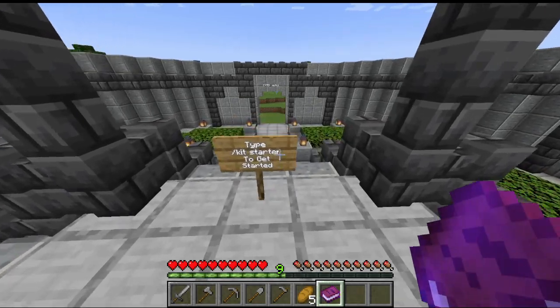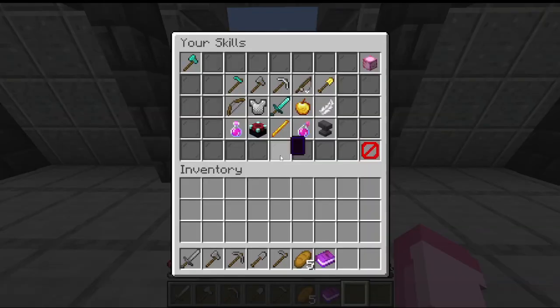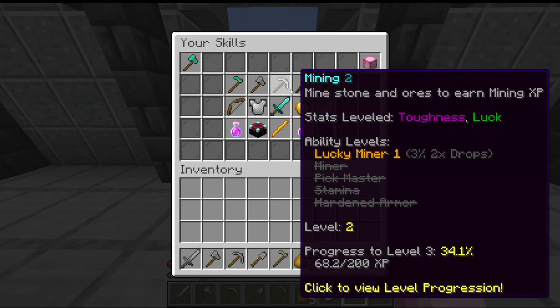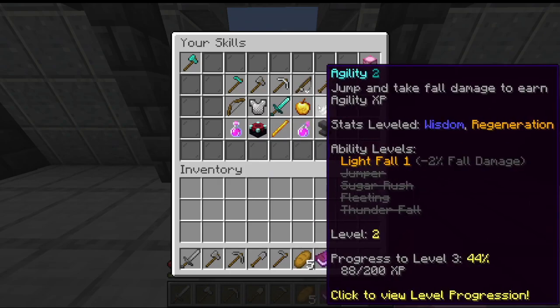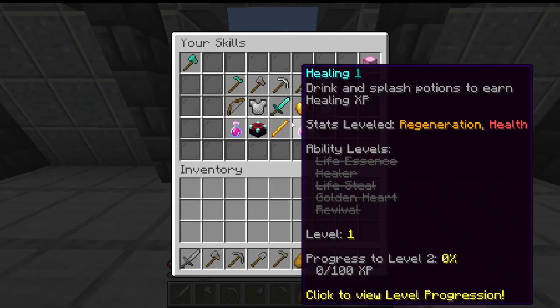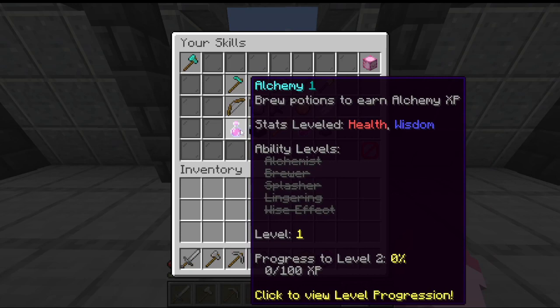One of my favorite parts about this server right now is the skills system. You get skills for just doing certain tasks that you would usually do anyway, like farming, foraging, mining, and all sorts of stuff like that. You can type /skills to pull up this menu, and then bring up more detailed sub-menus — it's a cool way to level up your skills as you go along.